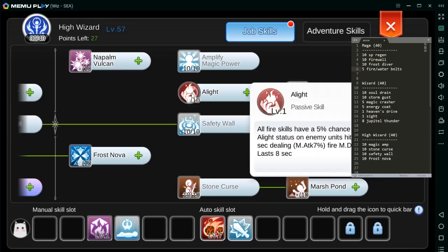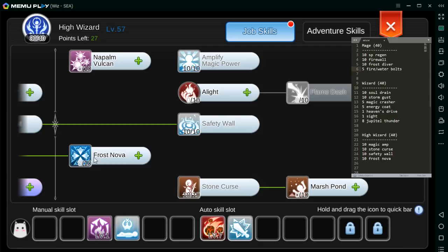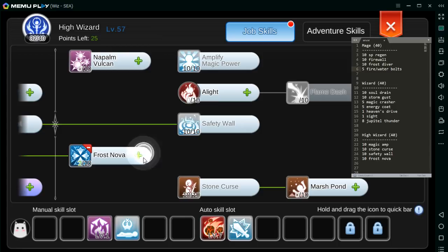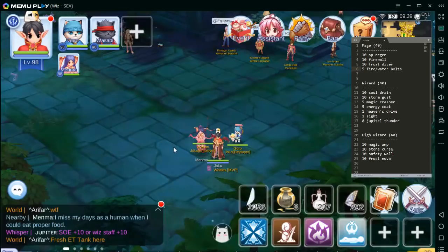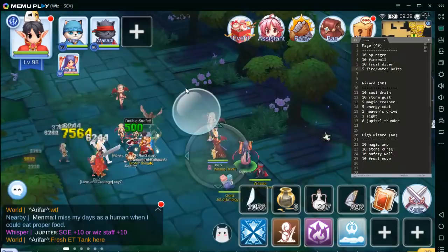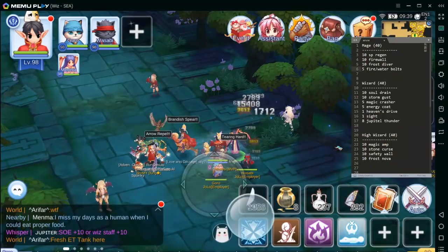Kailangan lang nito ng Blue Gem Stone. Katapos may remaining 10 pa — nung una nilagay ko sa Alight kasi passive din sya. Pero hmm, hindi naman sya ganun kalakas yung effect. Kaya ginawa ko, nilagay ko na lang dito sa isa pang spell na Frost Nova. Surprise sa inyo kasi hindi naman sya ganun kaganda yung effect — cast time nito pag level 10 is 4 seconds. Before mo ka sya makacast, patay na — o ikaw na yung patay, o patay na yung monster. So hindi sya ganun kaganda gamitin for MVP hunt.